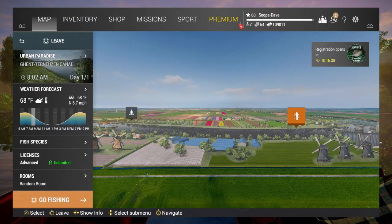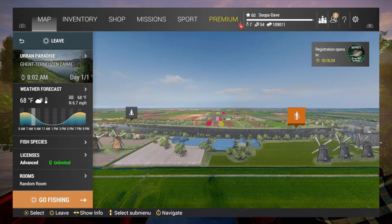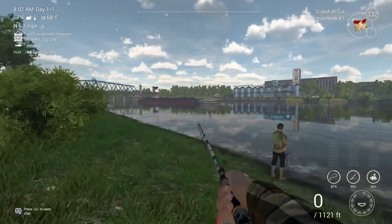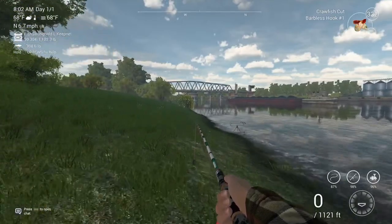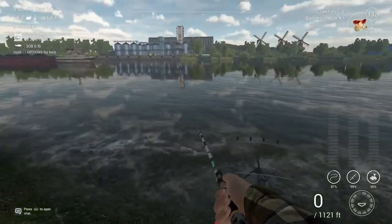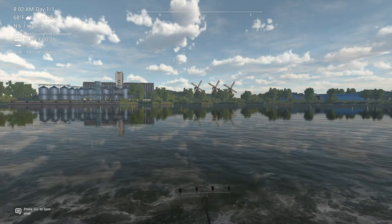Welcome back folks to Fishing Planet. Today we are going to be fishing the unique flounder at the canal in the Netherlands. What you're going to want to do is spawn on the right side and come down here. I'll give you the actual coordinates for the unique European flounder so you don't have to figure out exactly from shore — you can just cast to the actual spot.